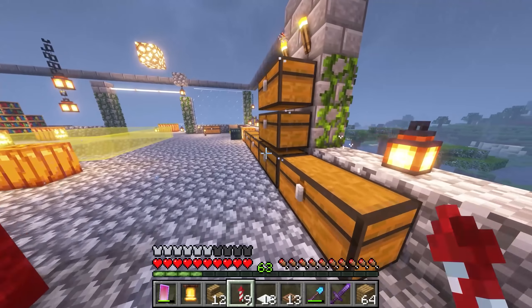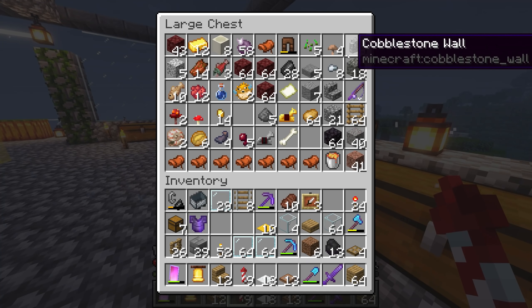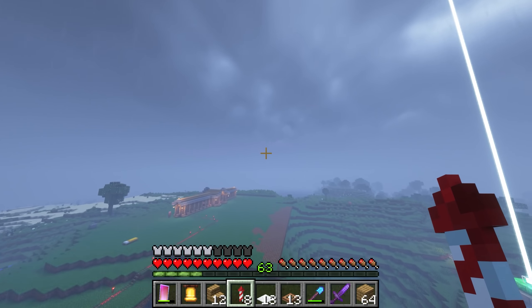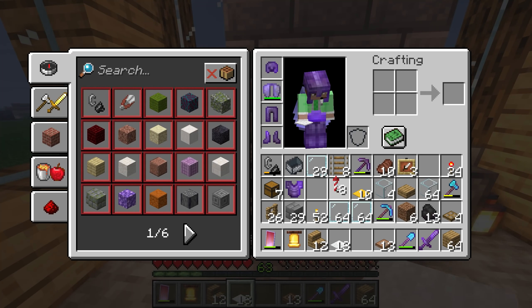One second, guys. I have some decoration ideas. Maybe a little bit — I don't know. It's a little bit of a sponge. Actually, they don't have a sponge. I'm worried that they don't have a sponge. This is a good one. So I'm going to do it now.